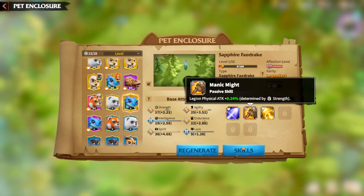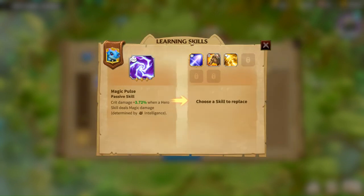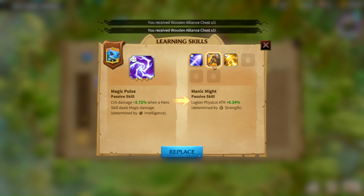Here I want to replace this skill. I'll go over here, take any skill I want — for example, Magic Balls. I'll learn it, select which one I want to replace, and then I'll just replace it right there.